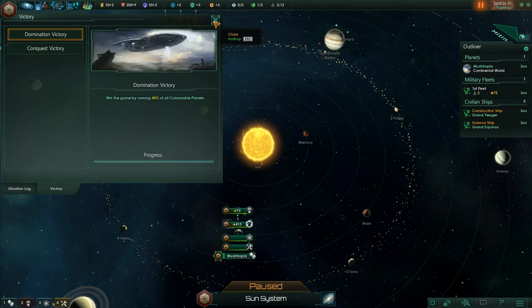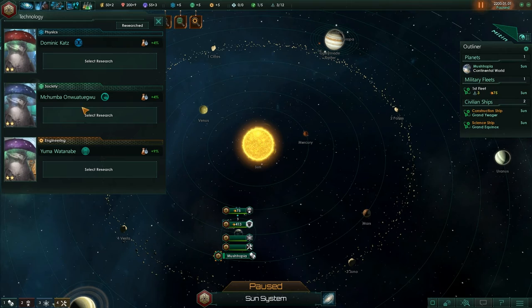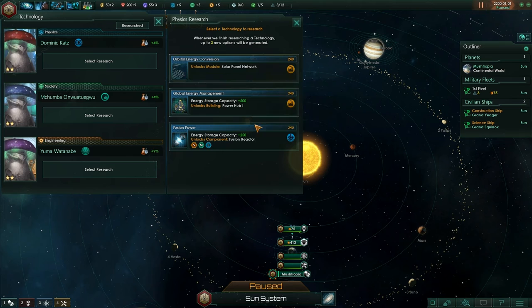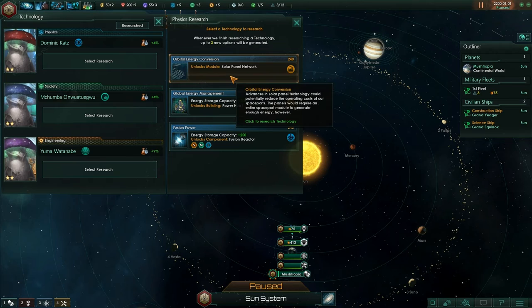Next up, we've got our Technology screen — this is where we'll be directing our research efforts. You can have three running at once: physics research, society research, and engineering research. In Physics, if I click Select Research, you get a choice of three, and every time you research one you get another choice of three. The options are Orbital Energy Conversion, Global Energy Management, or Energy Storage Capacity. I think I'm going to go for Orbital Energy Conversion — that sounds cool. Power is important; if we run out of power, we're probably going to die.